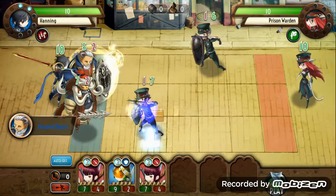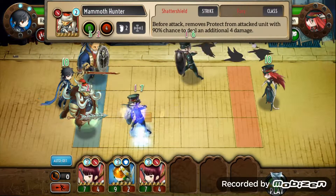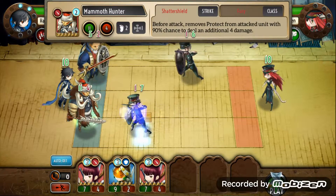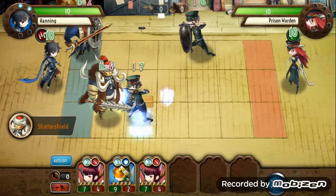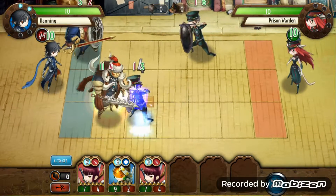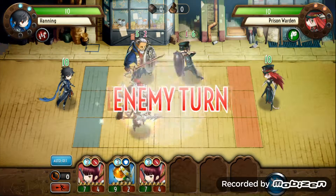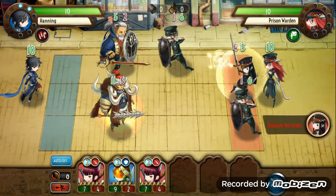I'm gonna add my little friend right there, buffing up real quick. And then 90% chance to deal an additional four damage. Boom — so he activates the skill, gets rid of the shield, and then does his additional four damage. If you saw that, which is pretty cool.